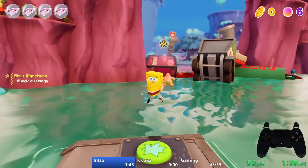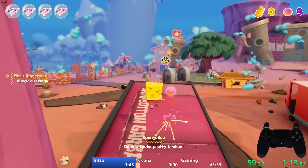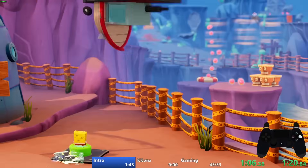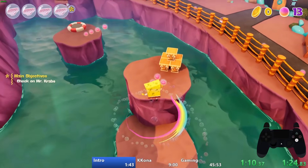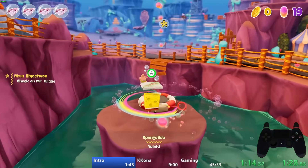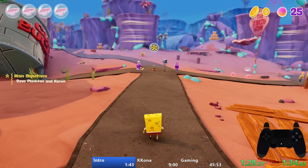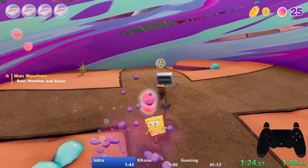We continue heading through Bikini Bottom doing platforming sections where we learn how to ground pound and hover with the pizza box. An important aspect of platforming is learning to utilize spins — spinning during the apex of jumps makes SpongeBob stall in the air for a bit, allowing for longer jumps. Gliding is relatively slow and needs to be avoided, but starting a glide and cancelling it gives SpongeBob a different falling animation, falling more forward than usual.